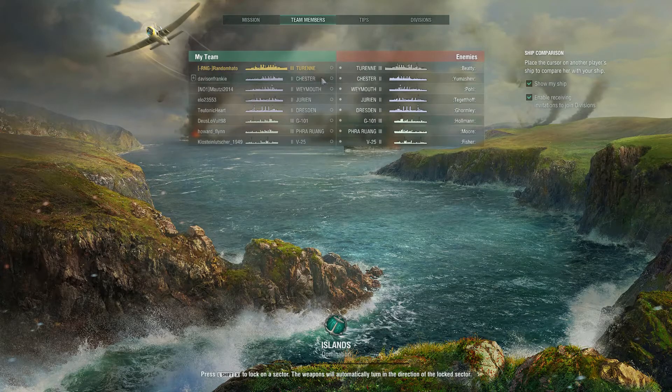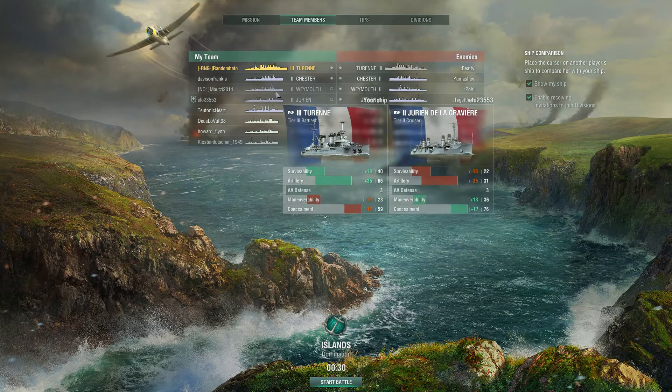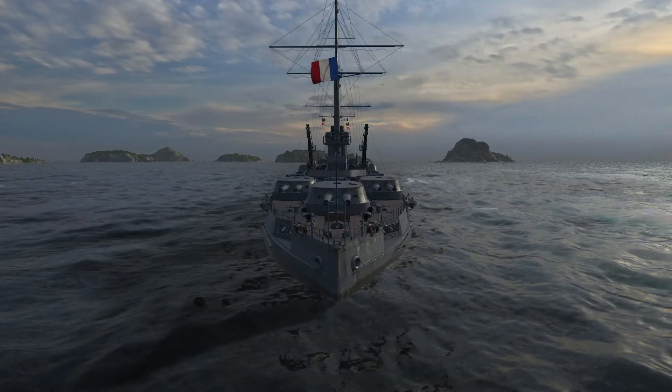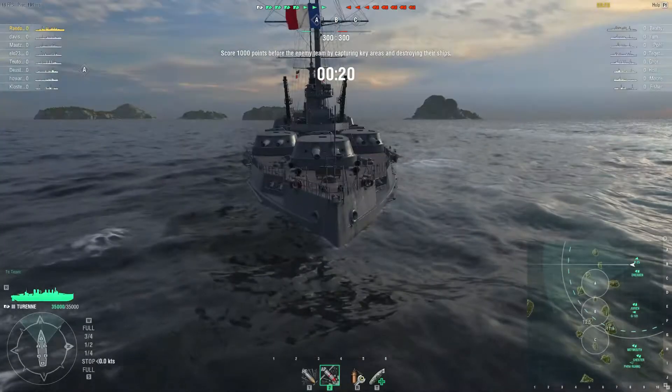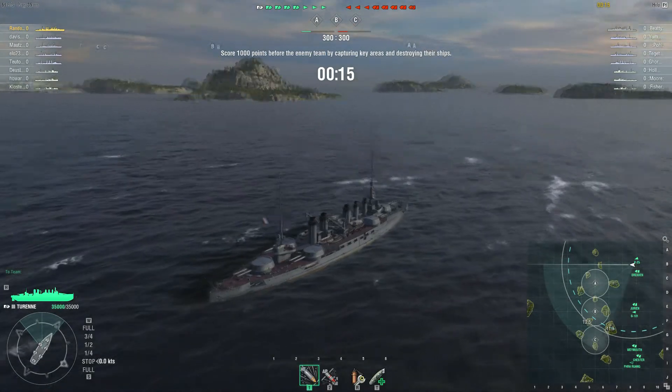Tier 2-3 match. We have a Fürung with its sneaky little deep water torps, a Dresden, a Jurien, a De Grasse, a Weymouth and a Chester. I'm not going to put AP in my barrel - I'm going to put HE in, because I think my AP will just overpen everything in this match. So I'm going to put HE in.